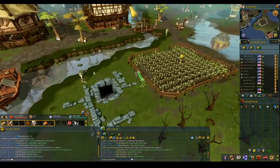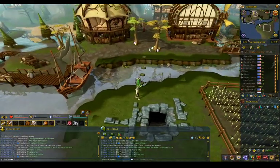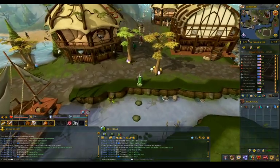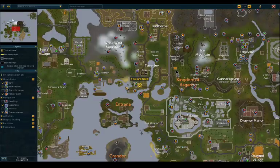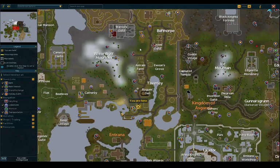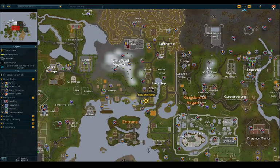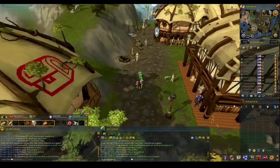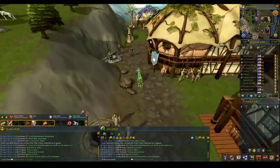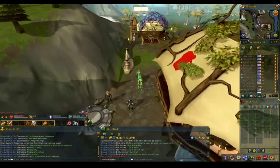Blue Dragons again, Black Demons again. I have to say, basically Taverley and Burthorpe - I'll show it on the map as well - you basically walk into both of them. They made kind of a tutorial out of Burthorpe and Taverley for new players on RS3.